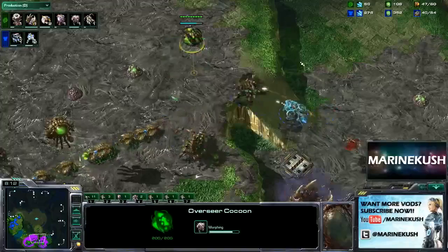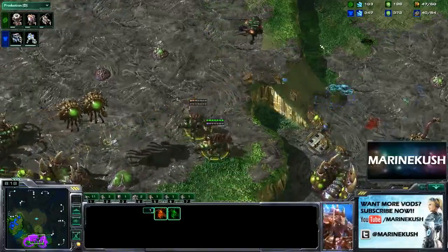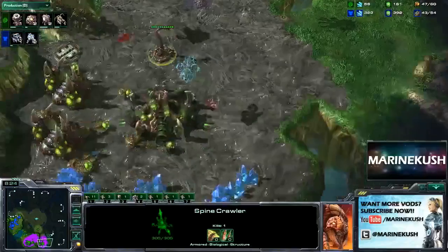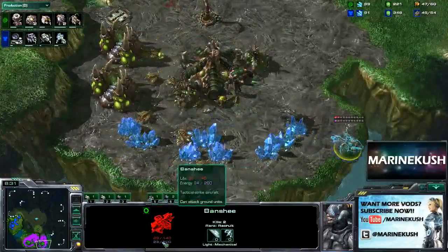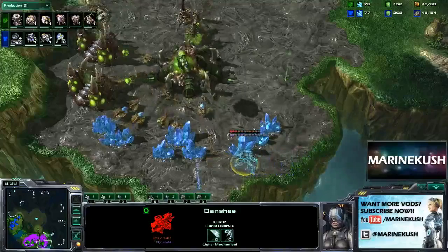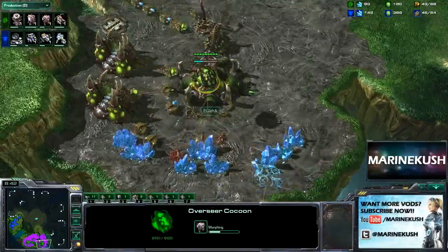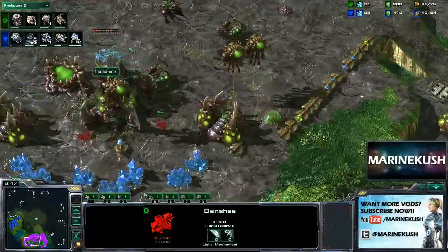Looks like this Banshee's going to be down to about two or three kills. There goes the Banshee, going to be forced away now — oh, coming in for one last kill! Will he go for it? Yes he will, but he better get out of there quickly, going down to 32 HP. Leaving with two kills — not spectacular, but forcing some Overseers, which is quite a lot of gas, considering that the Spire is almost done. Going to be wishing he had that for Mutas. And another Banshee here, going to be shot down. The Queen is not quite fast enough.